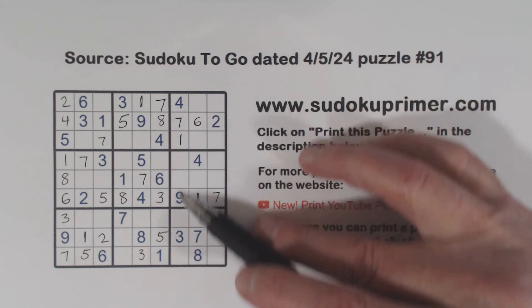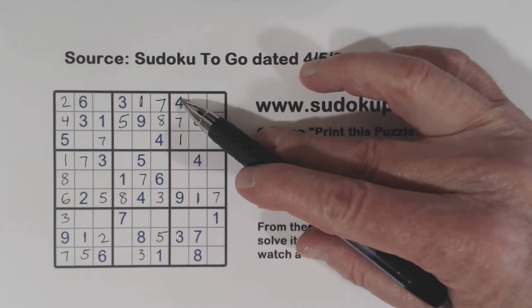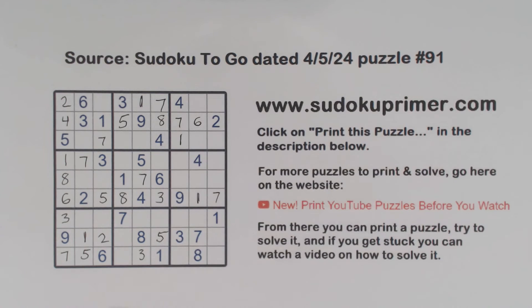Let's look at this column right here. We're missing two, five, six, eight — two, five, six, eight. There's a five, six, and an eight there — so that's a two.